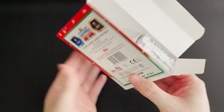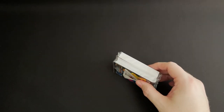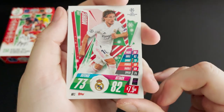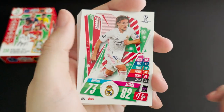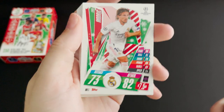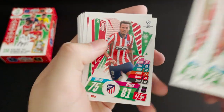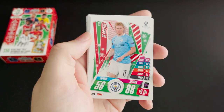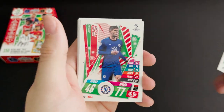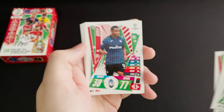We've got two packs of cards nicely in the box so I'll get these open. Starting off with the very festive update cards — very snowy and red and green and white. So we have Modric, De Jong, Ninguez, De Jong, Alexander-Arnold, De Bruyne, Rashford, Pulisic.